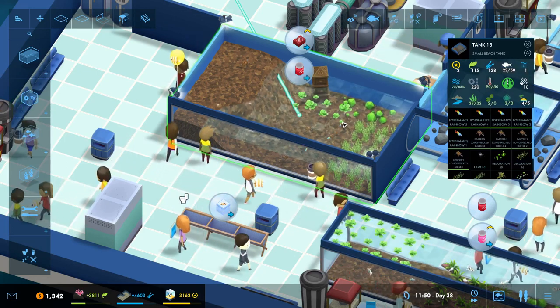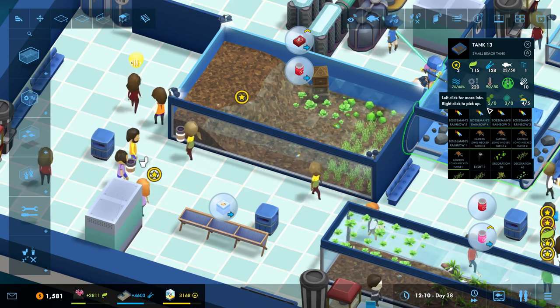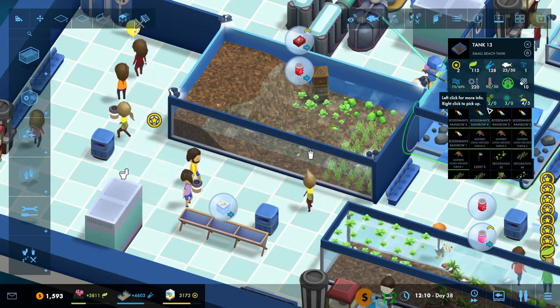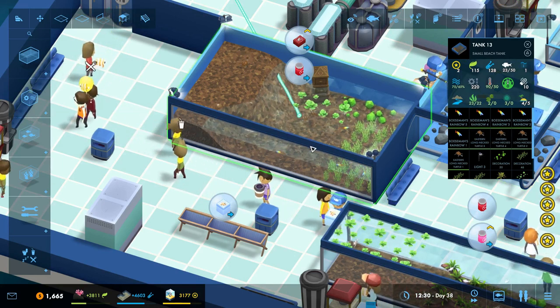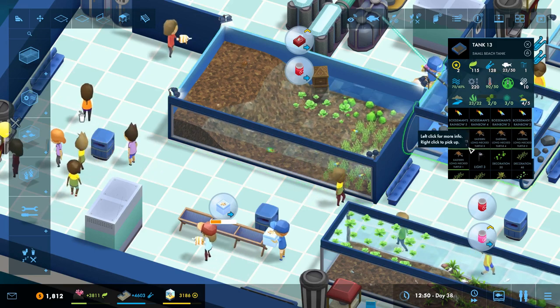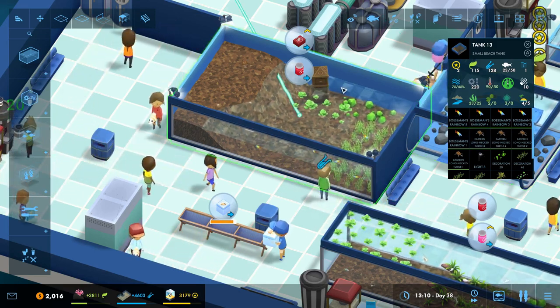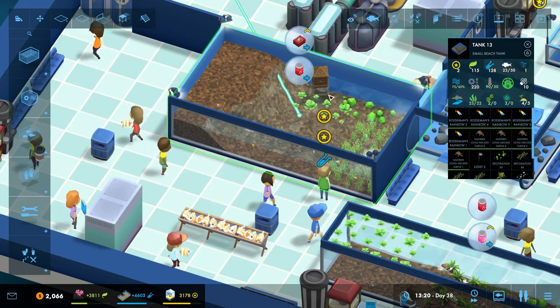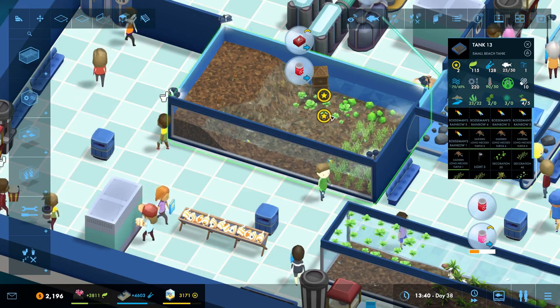I did forget to actually put in the Bosman's Rainbow — I was talking about it and researched it but didn't actually put them in, so we went ahead and did that. I also realized the initial decoration I put in there was too big; it was taking up the blank 2x2 grid that the turtles wanted. So I opted for another decoration, a statue pillar thingy that we got with our new level. Everyone is hunky-dory in this tank.